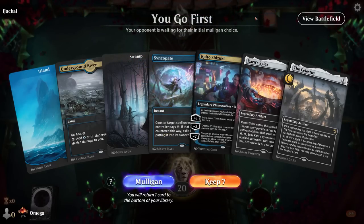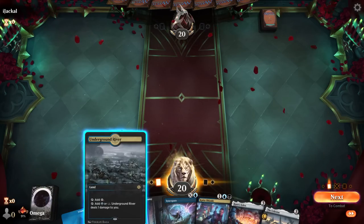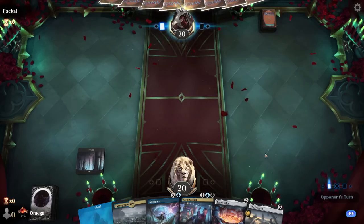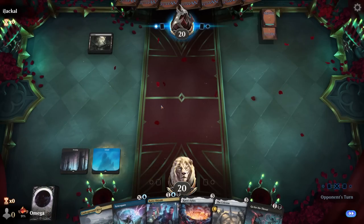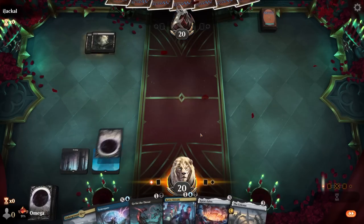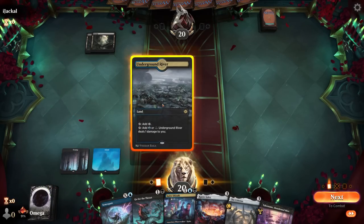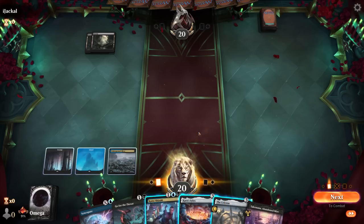All right, we are going first. Going first with Syncopate always feels great. We also get — let's start with the black mana because that can suggest removal. For one mana there is no counterspell but there is removal. Let's see — probably Kaito will be the first priority. I don't love playing into the open mana in all honesty.